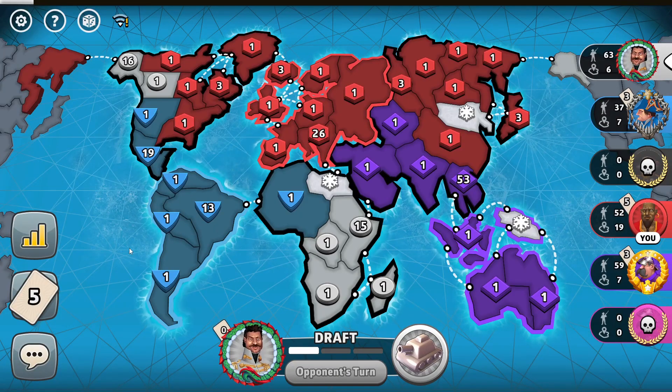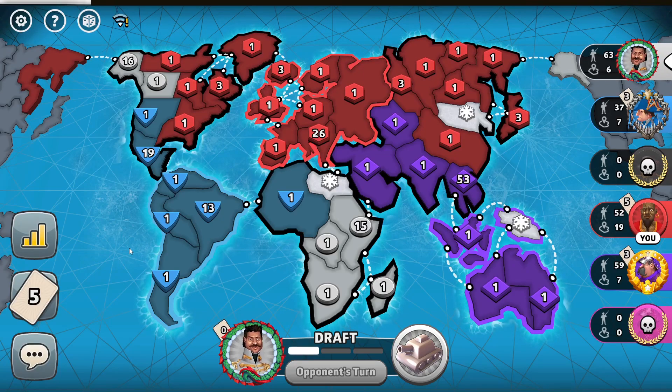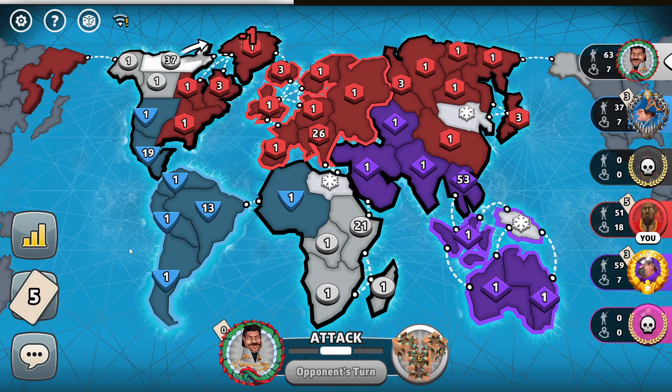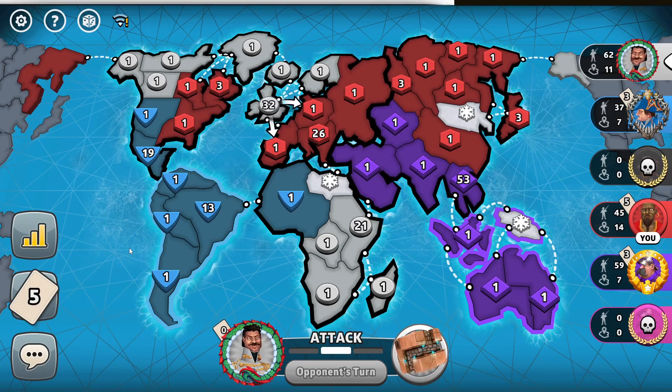The white player has a set — that's bad because he could eliminate me from the game. If he fails, the blue player would have a turn. Please eliminate blue instead, because if you eliminate blue, you'll be at three cards and won't be able to trade in a set, then I can eliminate you. He's too slow even if he wanted to take me out. Please do not crush my biggest army — that would be a waste of troops and bad for both of us.